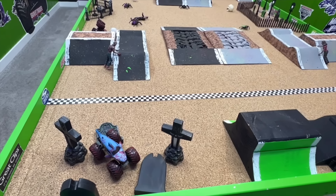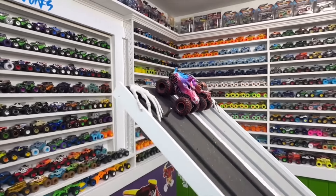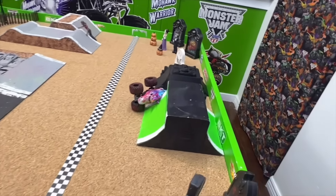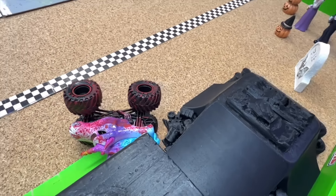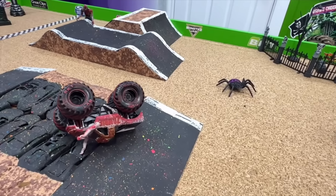Next up we have Sparkle Smash in the black lane taking on Zombie in the gray lane. Both trucks so fast out of the gate coming into that first jump, Sparkle Smash a little ahead — oh they get together off the second jump, they both start to crash and Sparkle Smash flips for the win, lands on a backflip. What a wild run from both of these trucks.